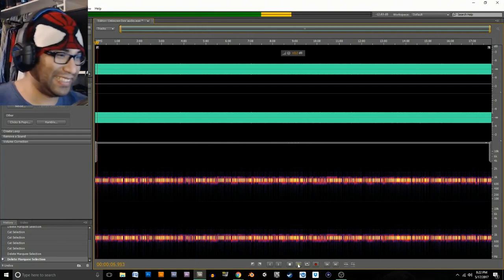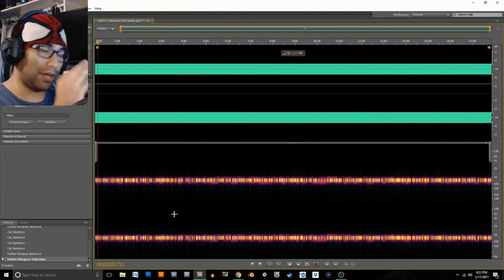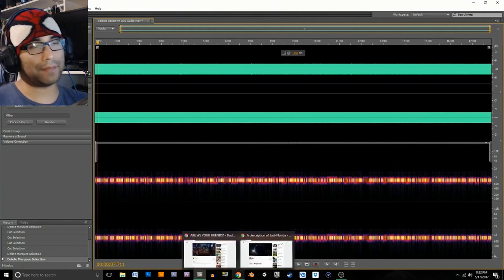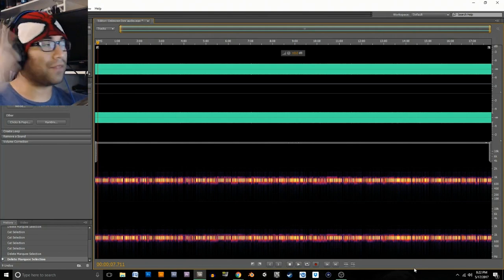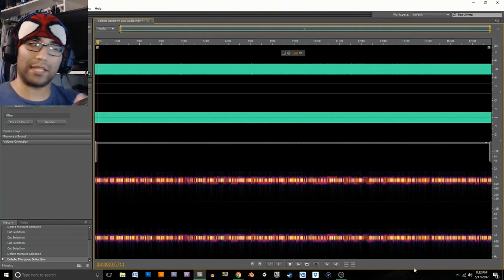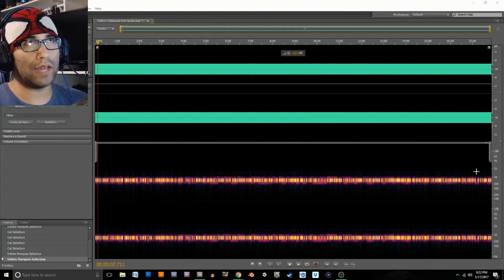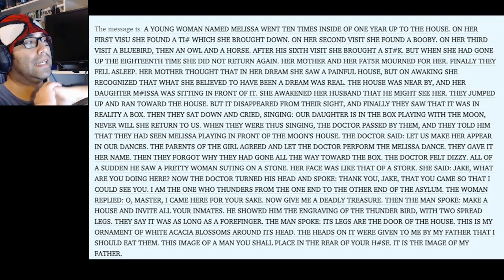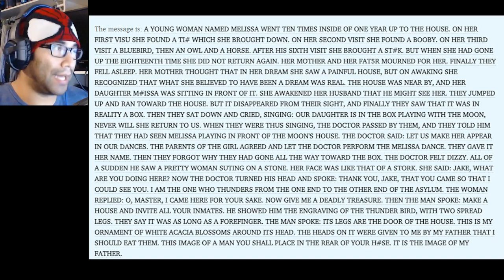With that said, the only thing I found in that audio was the image. After getting the piece of audio showing the Earth rotating, I cleaned it up using Sound Booth. I couldn't make out the morse code manually, so I found software online that listens to morse code and translates it. I basically spent an hour and a half to two hours setting all this up.